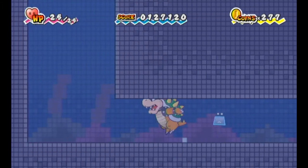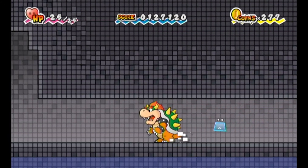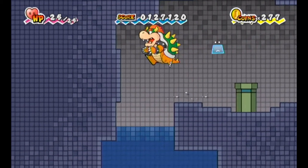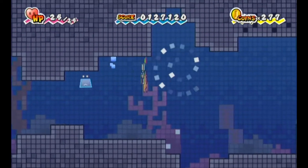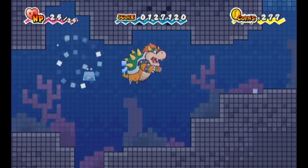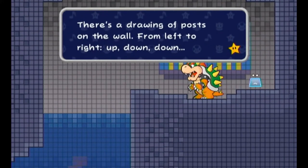So now with Thudley we can deal with those posts back in the first area. I love how Bowser just shuffles his legs going through pipes. But before we head back to those pegs, there's a bit more to see over this way. Over here there appear to be yellow lines — a drawing of posts on the walls, from left to right: up, down, down.